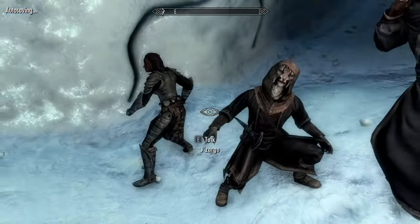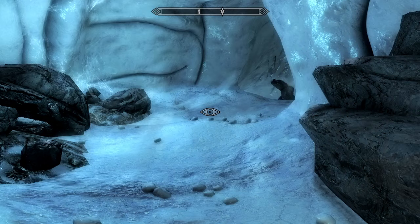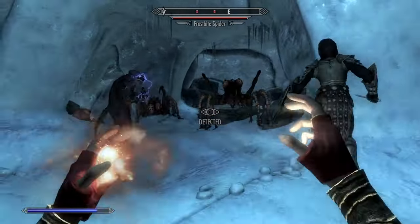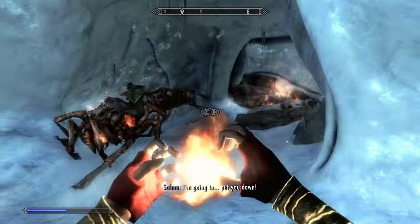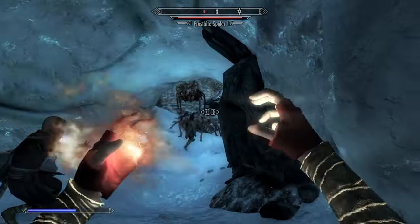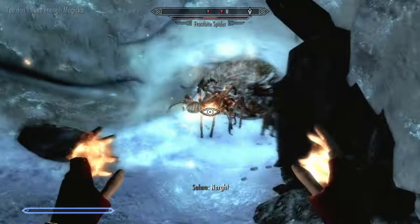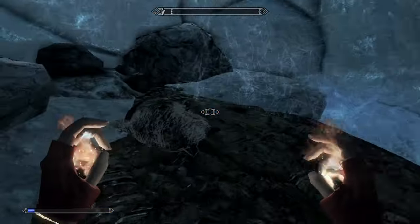Caution to the wind, huh? We've got to be careful with the AoE, so we're not going to summon. Frostbite Spiders! We got ourselves a tank, so we don't need to summon. There's a few — it would be great if we could use AoE, but I don't want to bother our new NPC friend here. Okay, we're out of Magic for Incinerate. Let's check out what we've got going on here.